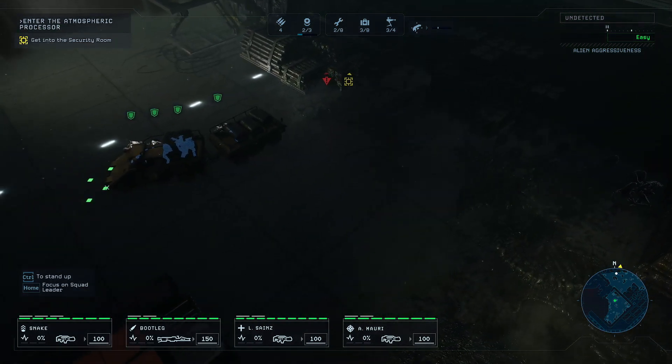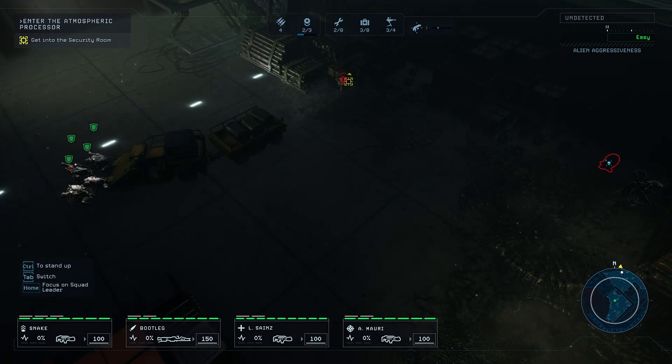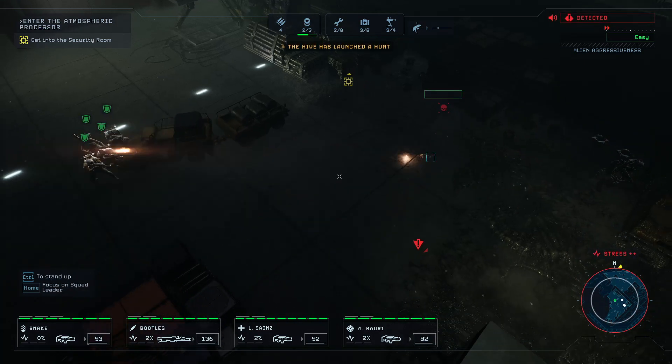Those are eggs — come on team. And we don't have that flamethrower anymore. If I shoot those... yeah, we get detected. Okay, bring them down.